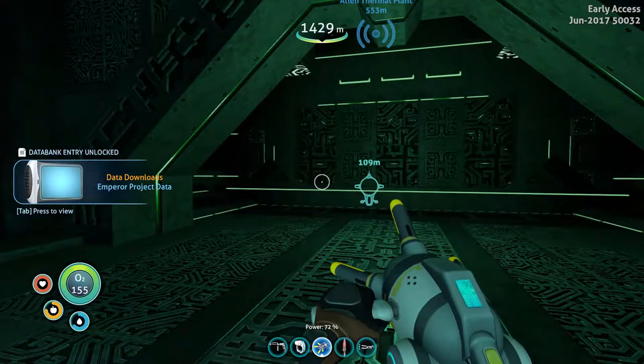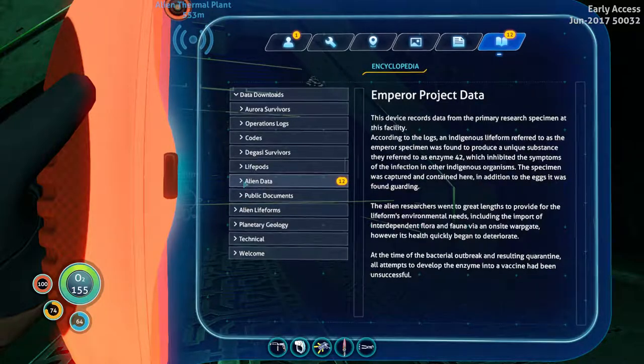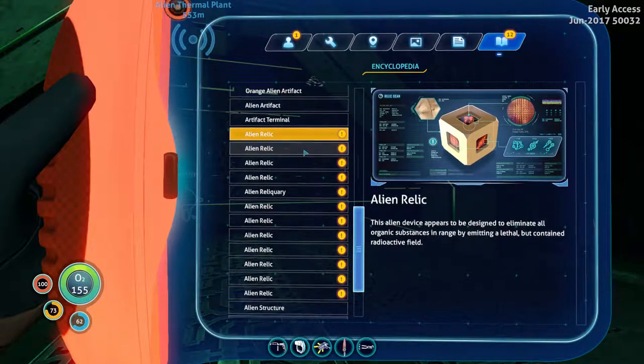Download data. Emperor project data. Data downloads — alien data. This device records prior to the research specimen. Indigenous life form referred to as the emperor specimens. They're referred to as Enzyme 42, which inhibited the symptoms of the infection without our indigenous organisms. The specimens were captured and contained here, in addition to the eggs it was found guarding. At the time of the bacterial outbreak and resulting quarantine, all attempts to develop the enzyme into a vaccine have been unsuccessful.